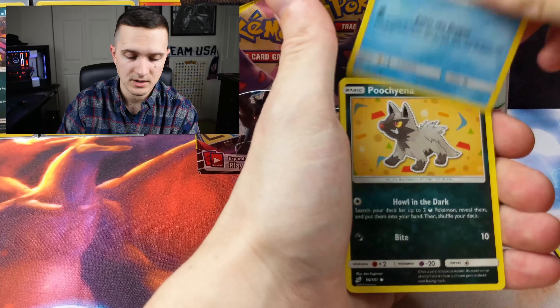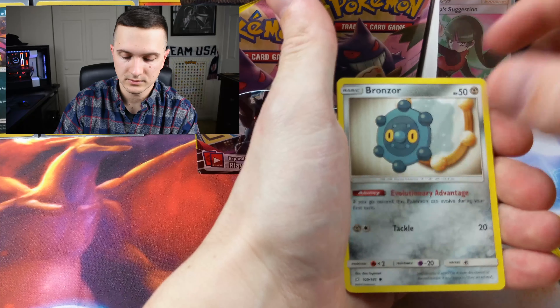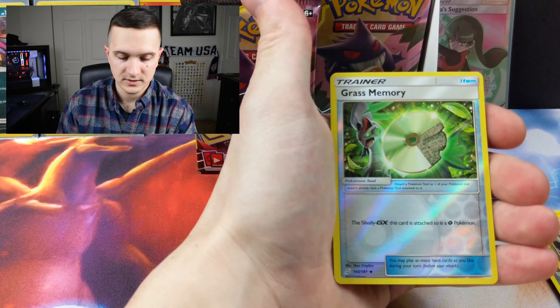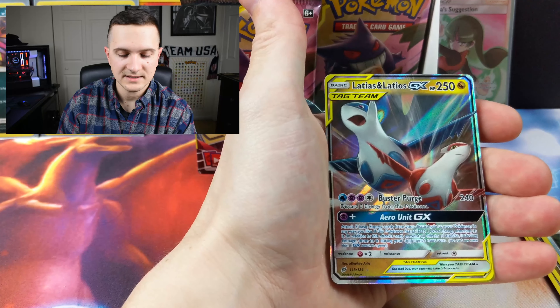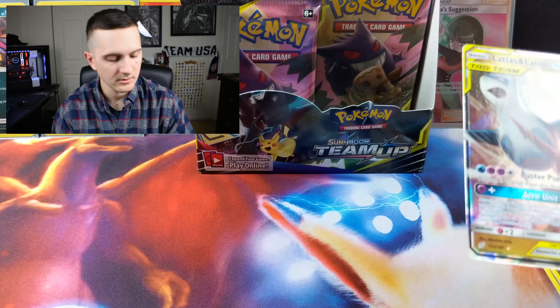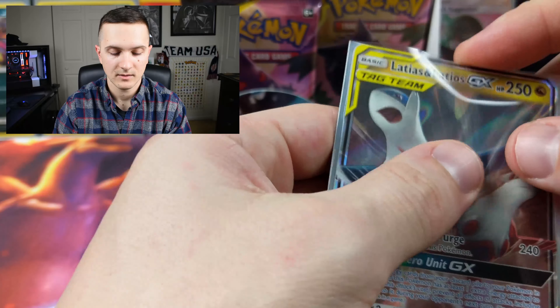Magikarp, Hunchkrow, Alolan Geodude, Bronzor, Dratini — our reverse holo is a grass memory — and a Latias and Latios GX card! That's the standard ultra rare, but we will take it. Wonderful!